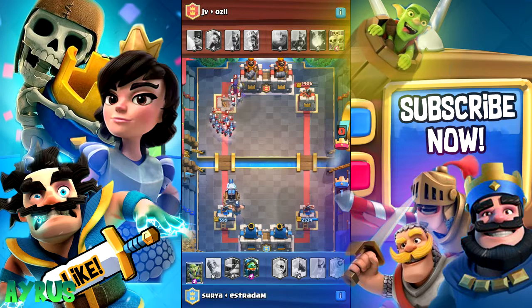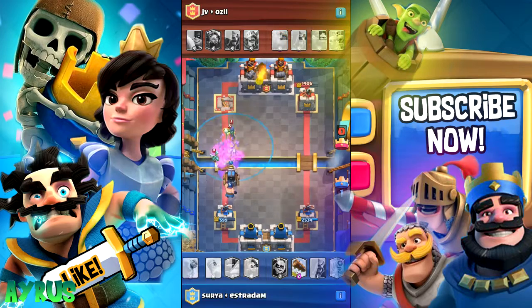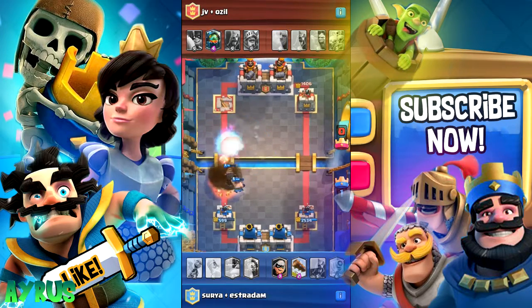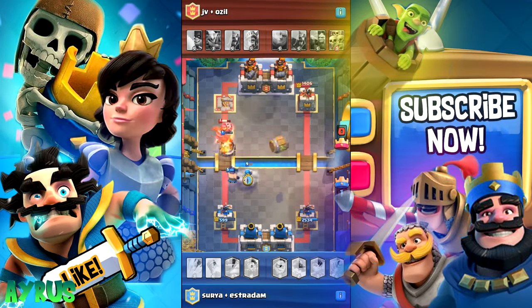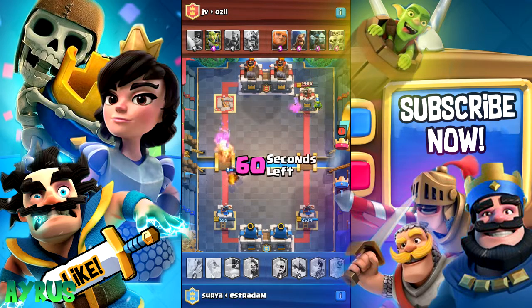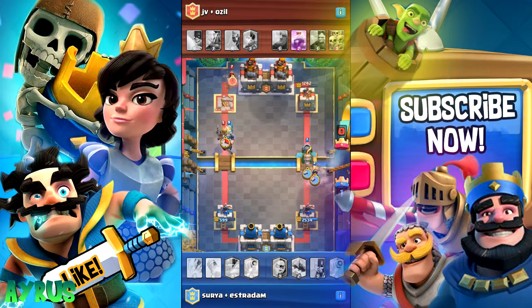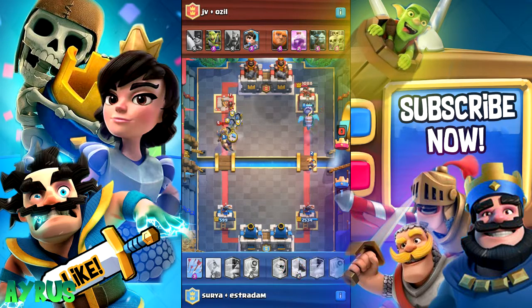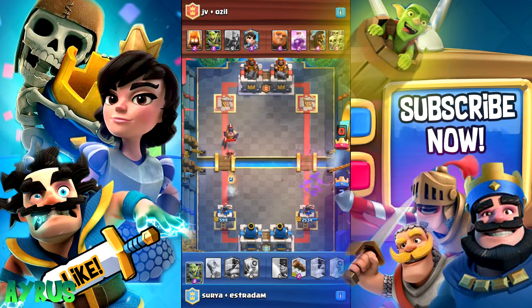We're going to put in the Executioner to do some area splash to those minions — it's pretty much game over. The Witch is going to go down as soon as the Sparky initiates. That's the main reason why I use the Tornado — to club all the troops together and do some crazy bit of damage from the Sparky, which is going to take most of them in just one shot. My teammate has Log in hand. So if they're putting in some swarm troops, I'm going to arrow it up and kill every single one.